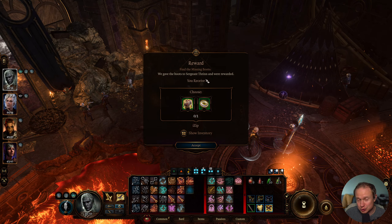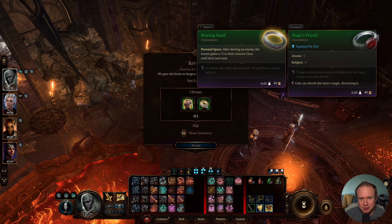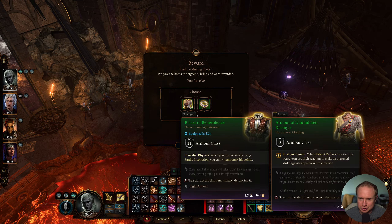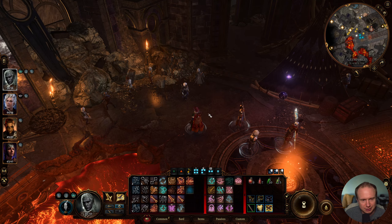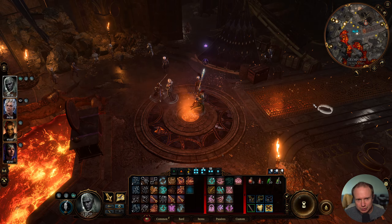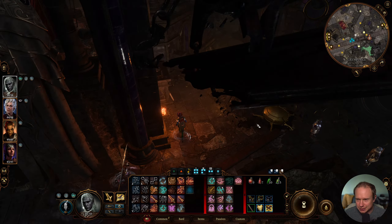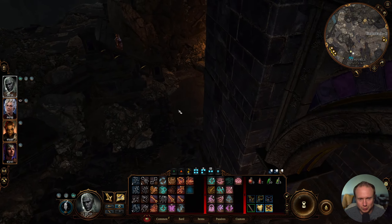First of all, for the boots quest we get this reward - a bracer band that after shoving an enemy gives the wearer plus one to their armor class until the next turn. It's kind of interesting, but I think this armor of uninhibited Kushigo is perhaps more interesting, especially if we want to go with a monk, so we'll grab that. And now what we're going to do is work our way to this room. There's definitely some capacity for us to do some wrecking out here in the greater area before we get to work on the rest.